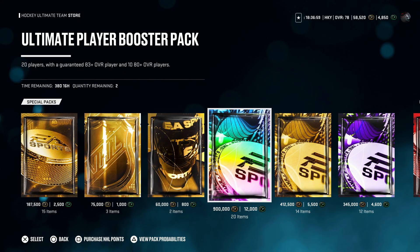Early access for NHL 25 has officially begun. That means if you pre-ordered the deluxe edition of NHL 25, you can officially start playing right now. For pre-ordering the deluxe edition, you got 4,600 HUT points, and in today's video I'm going to spend those 4,600 points in the NHL 25 shop. Lots of packs incoming, so let's get started.